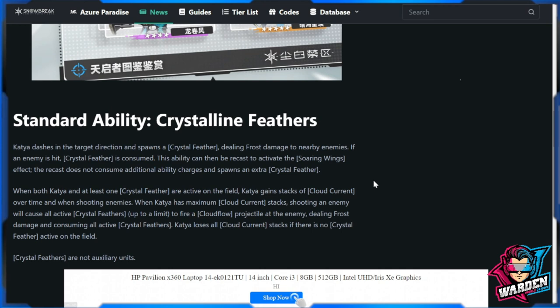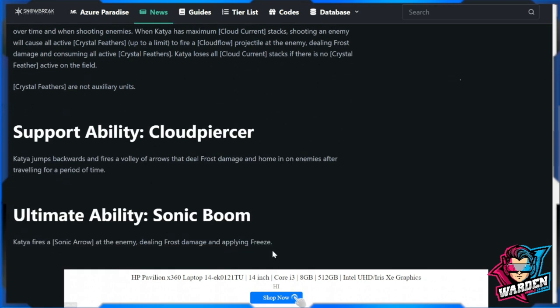Based on what I'm reading, the gameplay seems similar to Cherno. Hopefully there will be a difference between them, because the crystalline feather is active on the field — it's really something she plays on the field multiple times. She can fire them and consume all active crystal feathers. It's the same mechanic more or less as Cherno, so comment down below if you think I'm right.